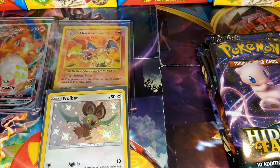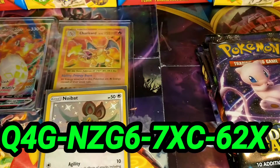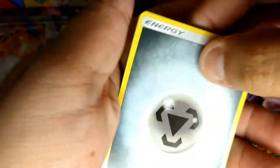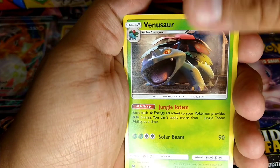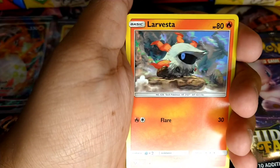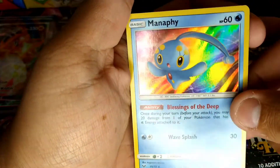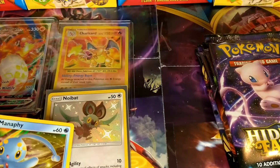I'll drop a couple of codes on the screen as well since I have a lot of them. Here we go with this one. I got our Energy, a Devolution Spray, a Switch, Venusaur, Ekans, Caterpie, Oddish, a Spirit Link Reverse, and a pretty nice holo — really like that one.